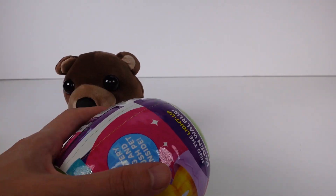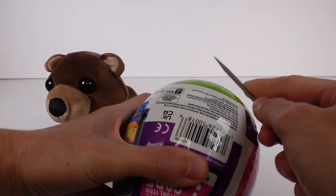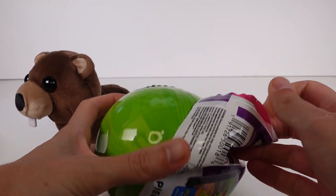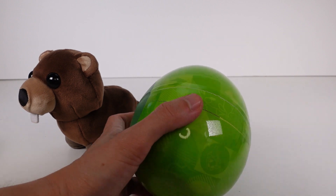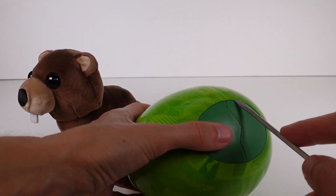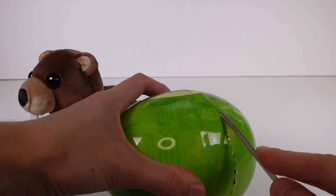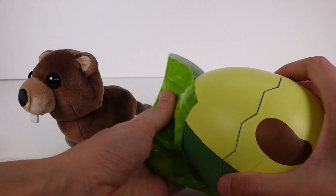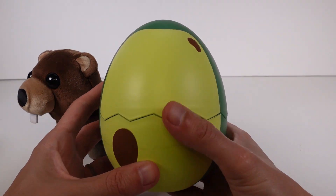I'm going to go ahead and start opening up the next one. I'm already addicted and kind of wish I would have got more. But that's okay. We've got a green egg. I do think the egg goes with the critter inside, maybe — unless they only have a few colors of egg. It's like an avocado. I wonder what this is, though. Ready?